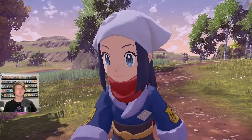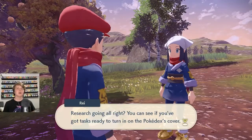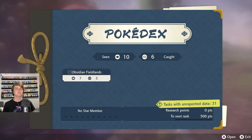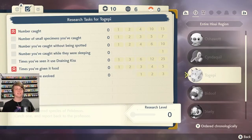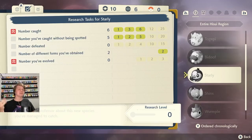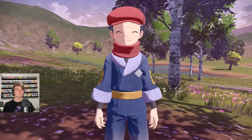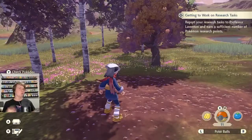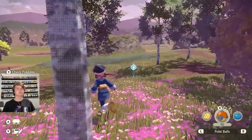I should probably use those potions - my Shinx and Rowlet are almost dead. It's good we can make Pokeballs on the go, that's very useful. There's 31 unreported data in my Pokedex. I think I have to complete the entire row for it to count as a complete task, and the greened out parts are milestones I've reached through each specific task. It's a little hard to understand but I think I'm getting it. Just catch this Wurmple - we've almost got a six-catch milestone.